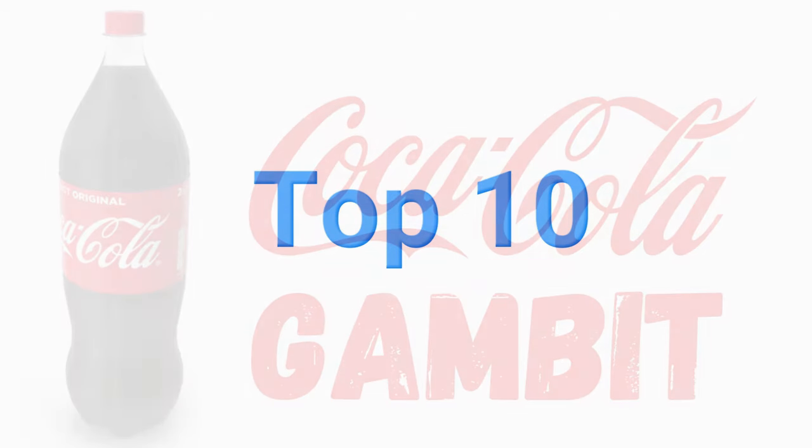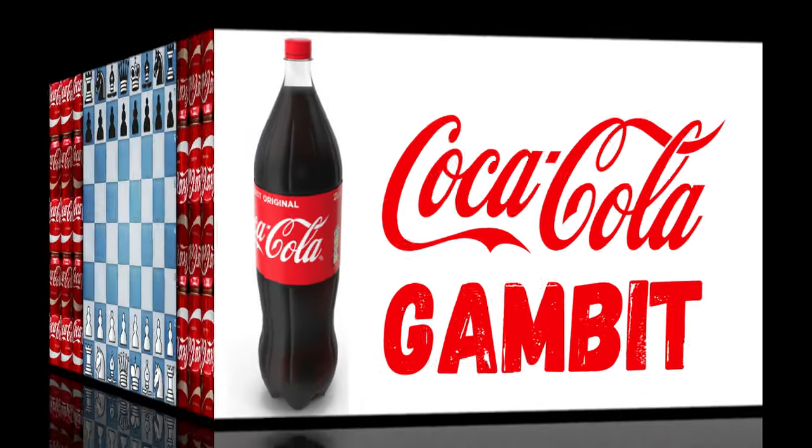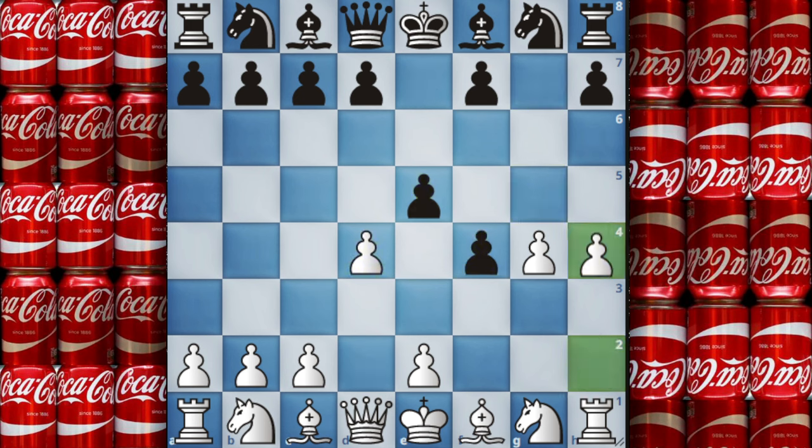In number 10 we have the refreshing Coca Cola Gambit. It starts after playing the Grob opening g4, and you will insist your opening to play the double Grob g5, and now the Coca Cola f4. It is one of the worst gambits in chess to play, but you have one life — why not risk it.